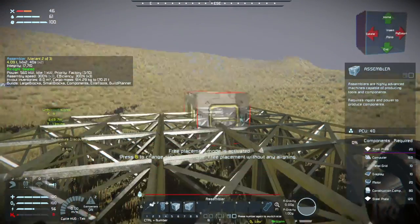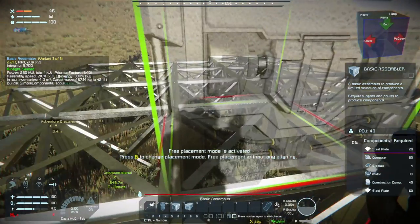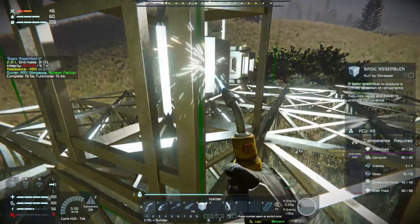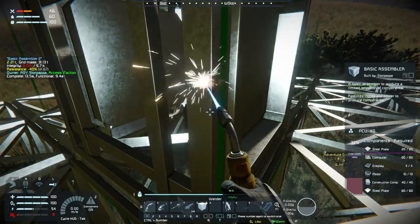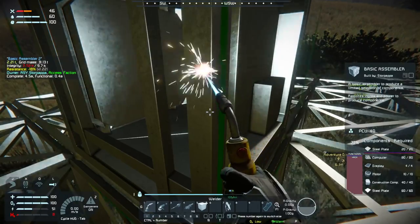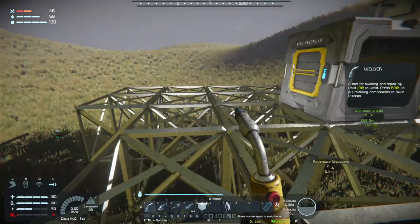There it is - Assembler, Basic Assembler. So put your smiley face here. Do you want me to bring the resources from over here to the Basic Assembler? Yeah, bring the ingots over. And then I'm going to start a refinery next. There's the Basic Assembler complete. Let's get the refinery - Basic Refinery, because there's no way we're building the big one.